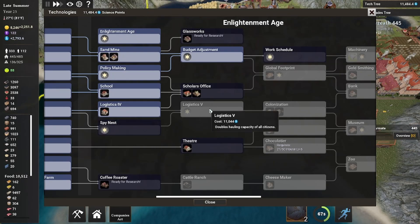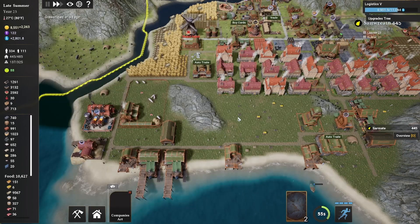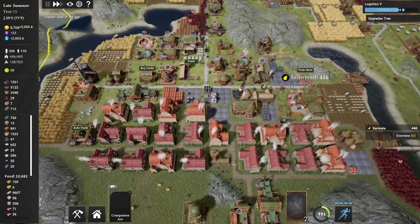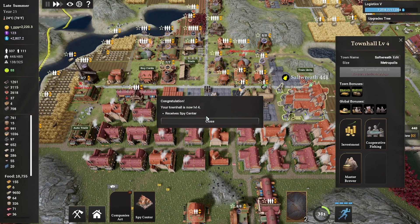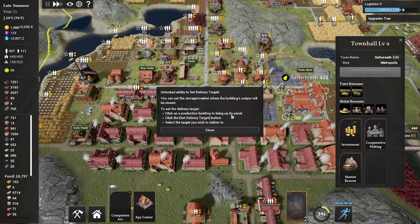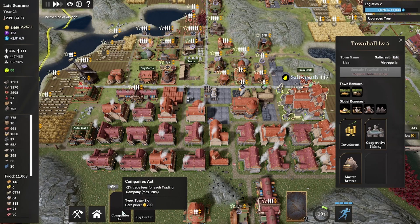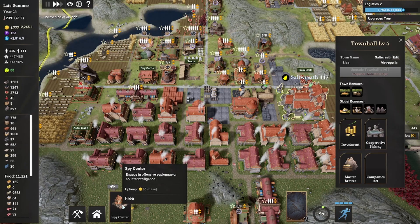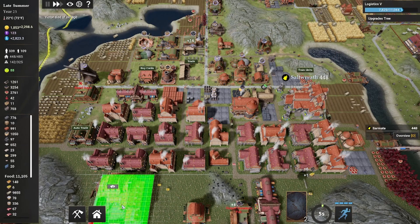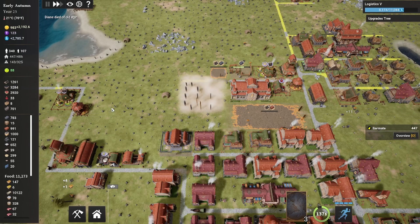We have quite a few science points — let's start working on our next tech tree. I want to get to colonization; once we get there I'll talk about what it is. We just got the 8,000 coins needed — let's upgrade our town hall to level four. Town hall level four gives us a spy center, unlocks more special cards in the card vendor, and the ability to set delivery targets for when hauling resources over distances. Let's put our company's act card in — minus 2% trade fee for each trading company — and we should be bringing in a little more money. The spy center is a free building; let's grab it and place it.